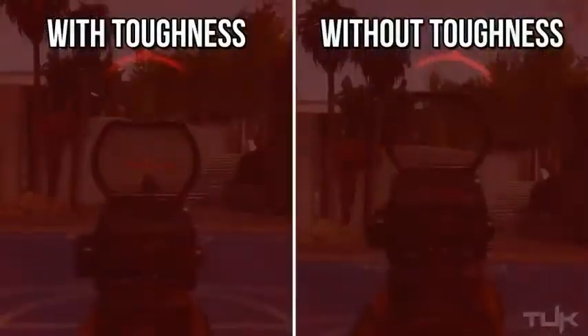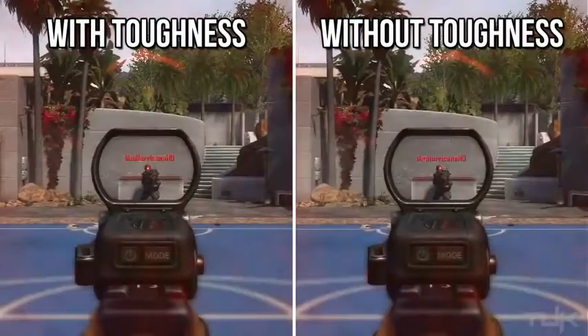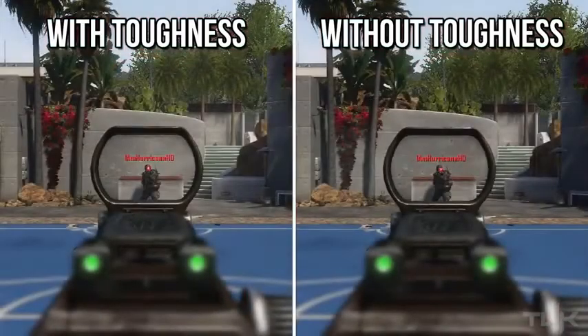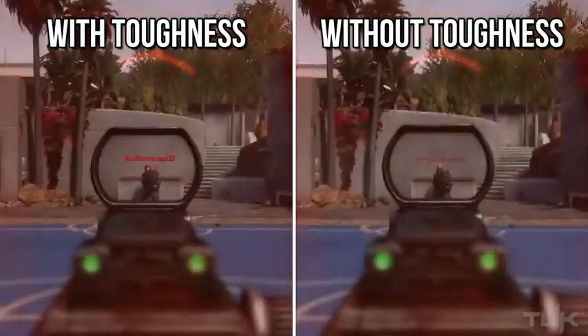Starting with the assault rifles, we see an immediate difference when you compare being shot with toughness versus without it — it really isn't even close. The distance that your reticle kicks up is easily five times larger when you do not have toughness equipped, and remember this was from only one bullet. In gunfights you're typically getting hit more than once, so your gun is continuously kicking up, which makes it very difficult to land your shots.